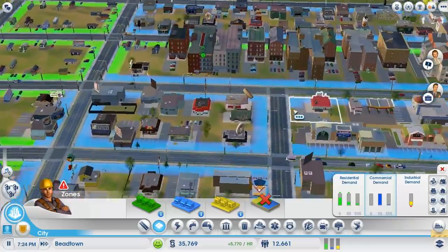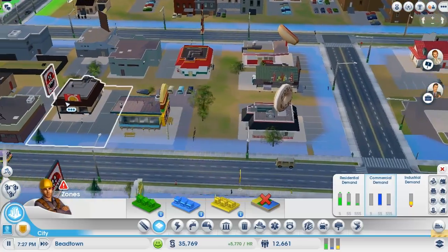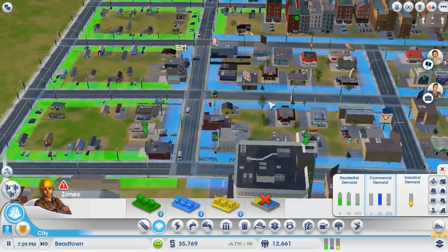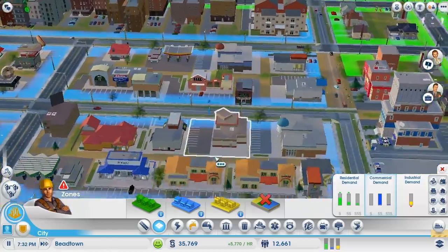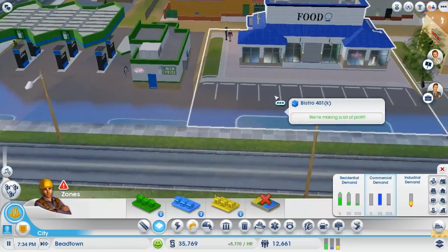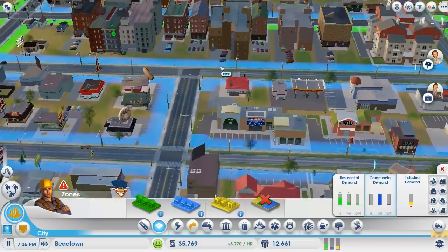From there you have your shopping district, which I have here. You see everything from gas stations, Taco Bells, Burger Kings. My sims like to do their shopping here — buy new clothes, buy new food. Right now they have a grocery store right here, called Bistro 401k.